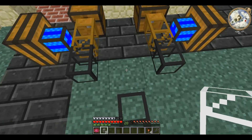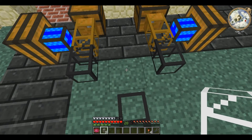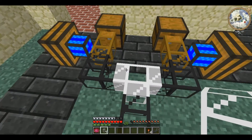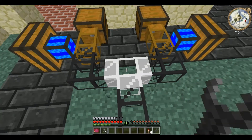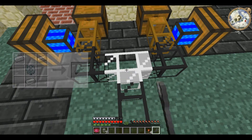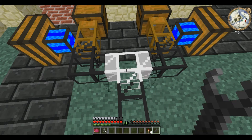An iron transport pipe is unique in that it can direct flow. If you place it here, as you can see all three sides are opaque. However, if you right-click on it with a Buildcraft wrench, one of the sides becomes clear, and you can continue to right-click to cycle through them.